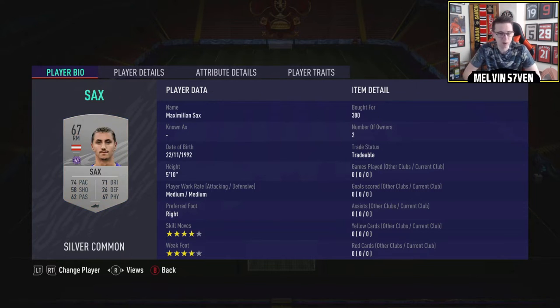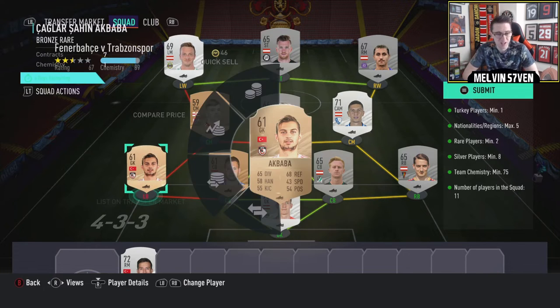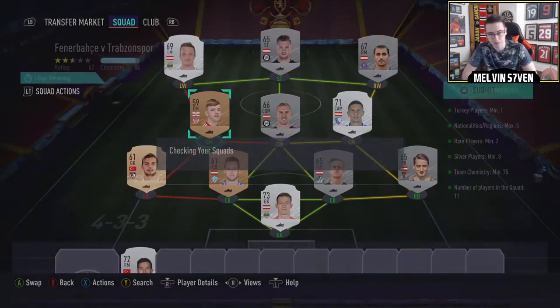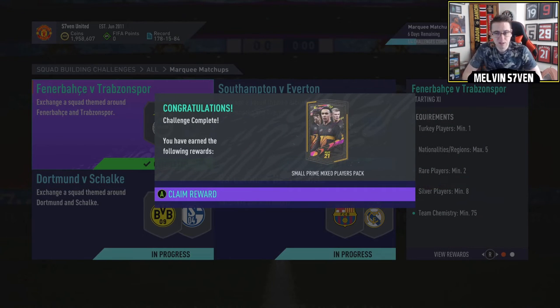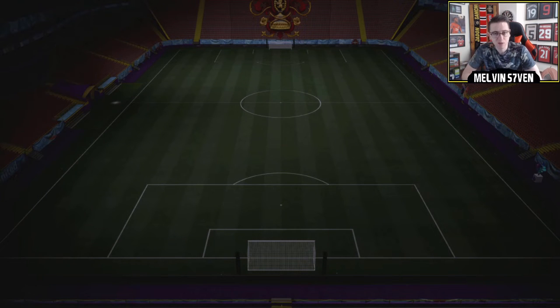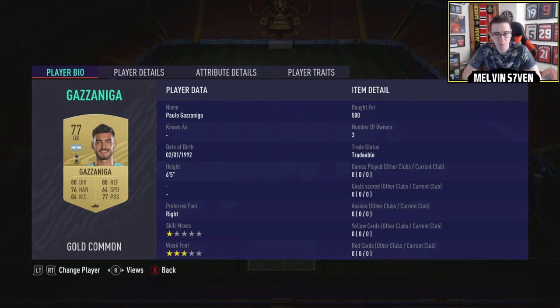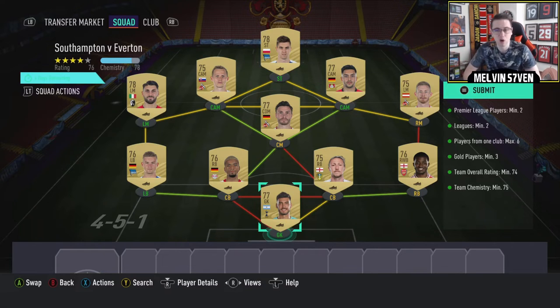I've bought this guy for 300 coins, this guy for 300, this for 300, and the rest were in my club - they're roughly about 300 to 400 coins each. Then we've just chucked in a bronze Turkish player as a goalkeeper, like 400 coins max. This is Southampton versus Everton - I've got three Premier League players because you need a minimum of two, and the rest I've gone Bundesliga, roughly about 500 coins a pop. You're looking at 5 to 5.5k for that squad, but the reward is a mixed players pack which is the worst out of the lot.